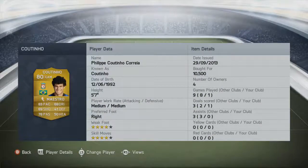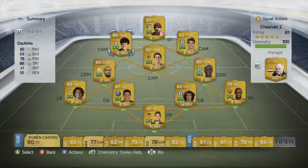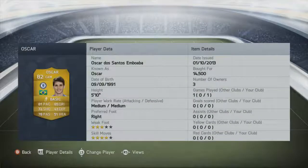The pace is covered by Coutinho and Oscar in the remaining two CAM roles. Paid 10,500 coins for Coutinho — he's from Liverpool and has the Maestro chemistry style, which improves his dribbling, shot, and passing. 83 pace, 88 dribbling, and 78 passing are his standout stats; a really tidy player with unbelievable control. On the other side we have Oscar — 81 pace, 85 dribbling, 78 passing, and 72 shooting. 14,500 coins paid; absolutely superb player. His creativity, pace, strength, and long-range shooting all suit the CAM role wonderfully.